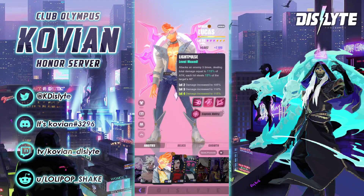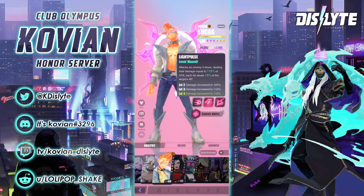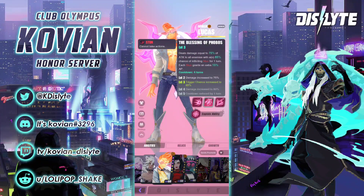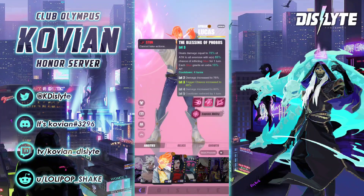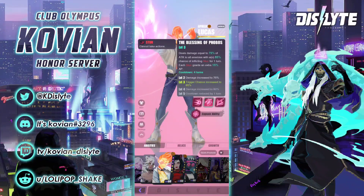Another good thing about him is that he has high multipliers. He's going to attack three times with 115%, so that's 345% attack — on a controller. His scaling is amazing. Skill number two has 80% damage at full skill-ups and an 85% chance to stun. Each stun grants an extra 15% AP. If you stun five people, that's 15 times 5, which is 75 AP. If you stun three people, it's 45. Pretty good — the AP master.